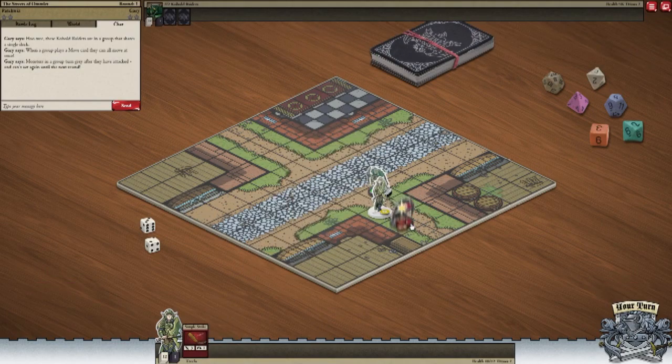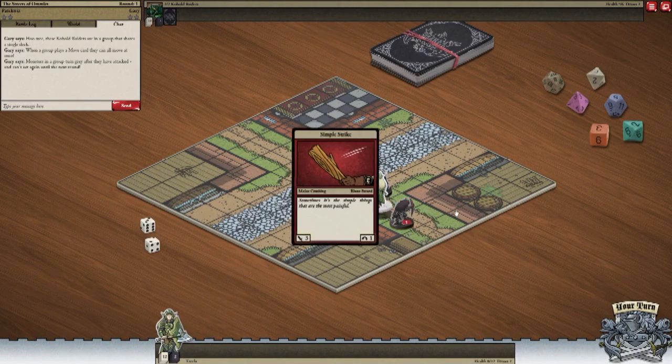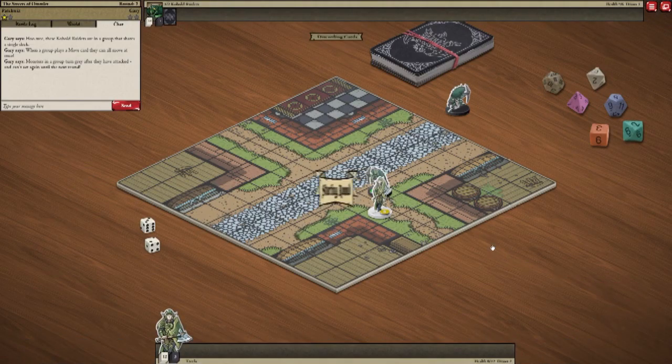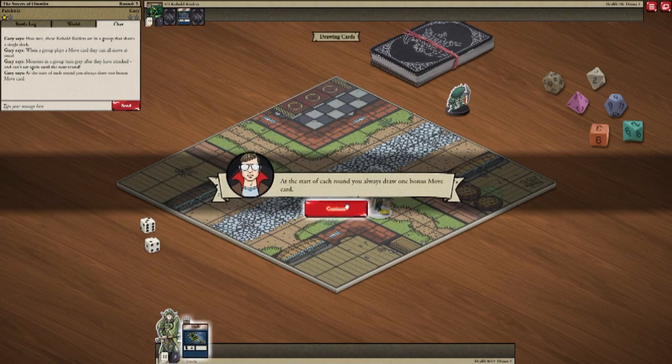Smashy. Owie. Smashy smashy. Bonk. Okay, end the round. At the start of each round, you always draw one bonus move card.